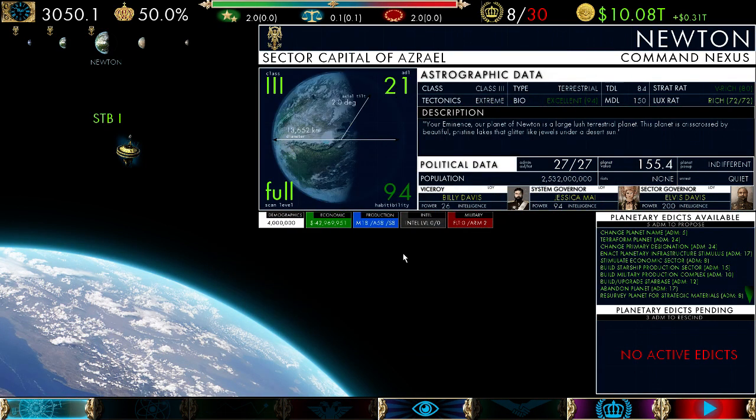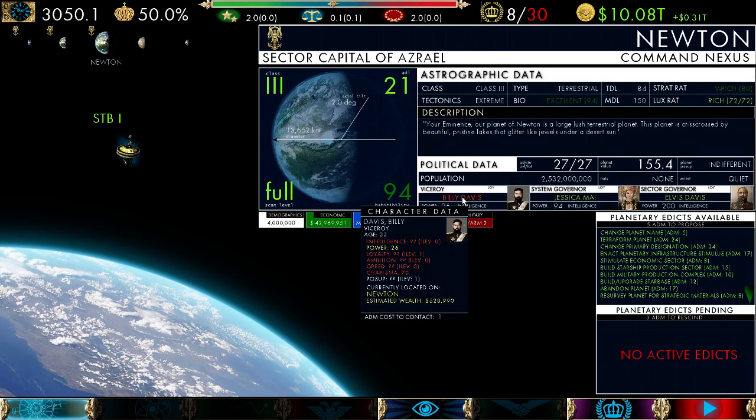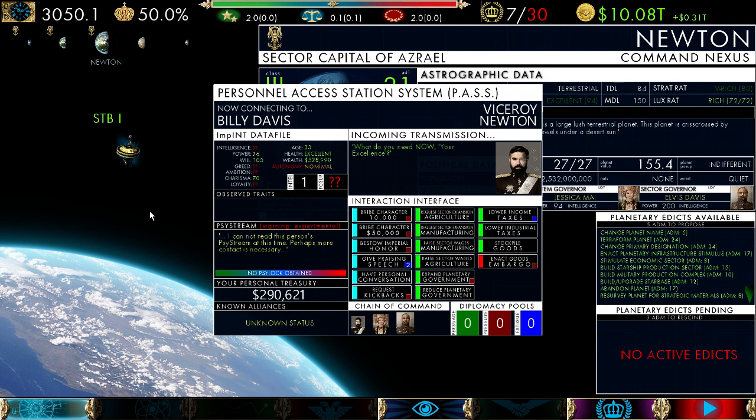To talk to a character directly, you can click on their name on any screen. You'll see their tooltip — left-click the yellow text and it will open up the Personnel Access Station system. These are your interaction buttons. The light blue buttons are personal interactions, green are economic requests, red are negative actions, and black are Intel actions. When you see a small square on these buttons, red means it will be considered a tyrannical action and blue means it will be a nationalist action. If there's a number in the button, it means it will cost that amount of nationalist or tyrannical influence — if you don't have that amount, you will not even see the option.